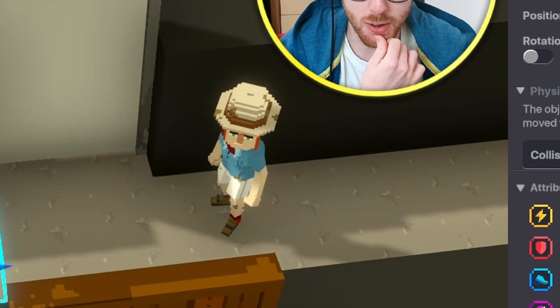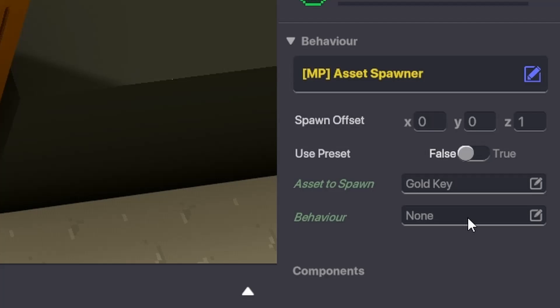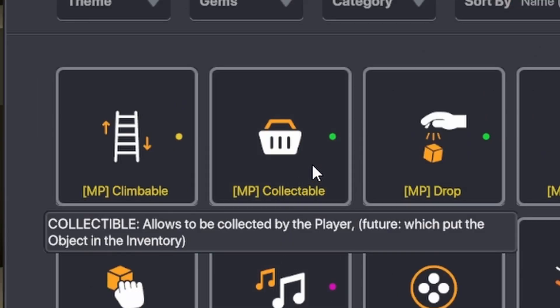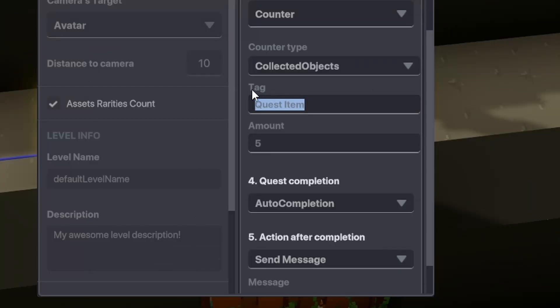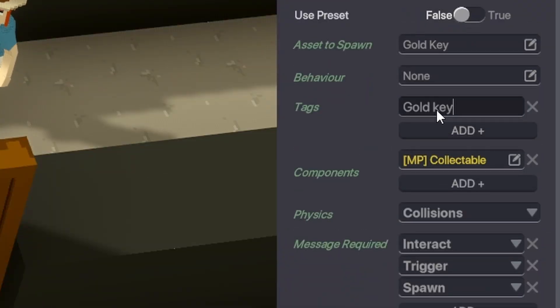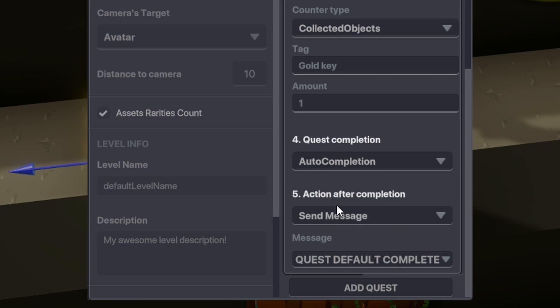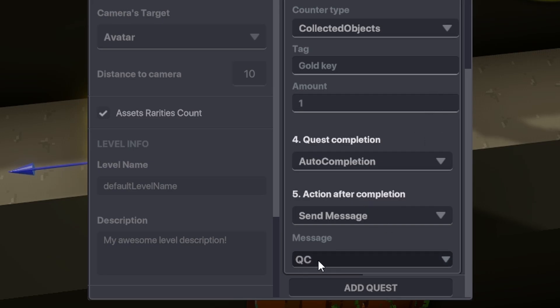We click on the chest, behavior is Asset Spawner, so it spawns that object when we click on it. Asset spawn: 'gold key.' In components, we make it collectible so we can actually pick it up. We need a tag for the spawned object. In the quest, we change the tag to 'gold key,' amount: only one. Completion: auto completion. Action after completion: 'qc' — quest completed — which will open the door.